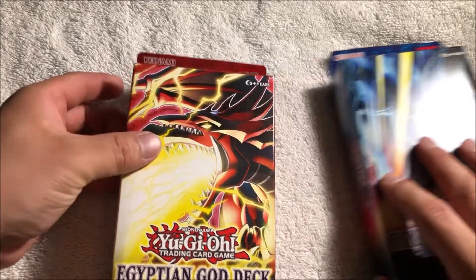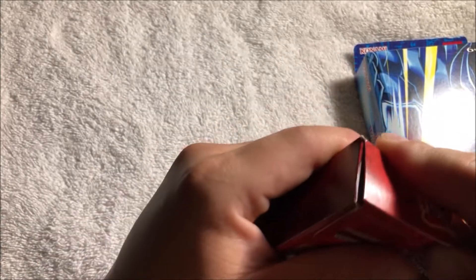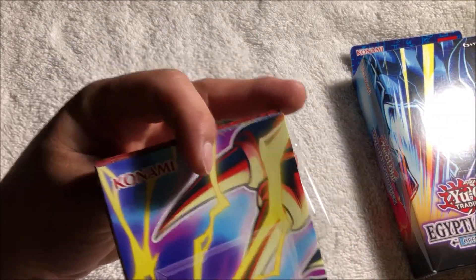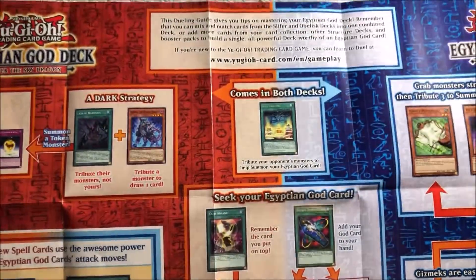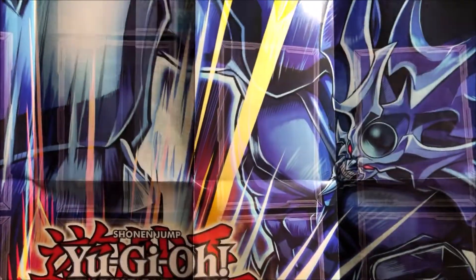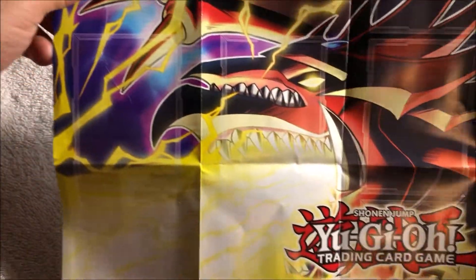First off, I'm gonna open up Slifer — that's my guy, we open him up first, see what he got. So of course it comes with some cards teaching you how to play a little bit, so that's not too bad. And then this is a play mat, so you got Slifer on this side and you got Obelisk on the other side — he's weak, so we ain't got nothing to worry about. Slifer all the way. Too bad they didn't have Ra, but wishful thinking. Let's put this on the side.